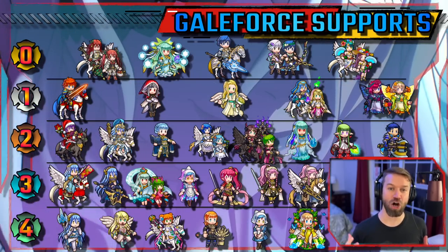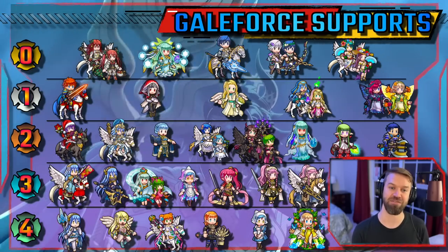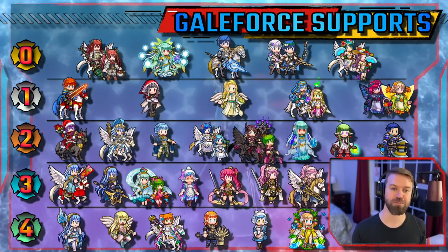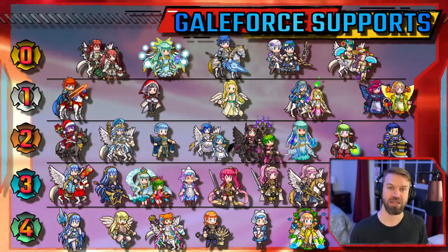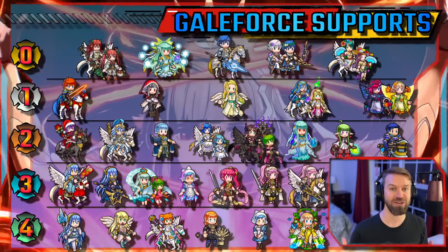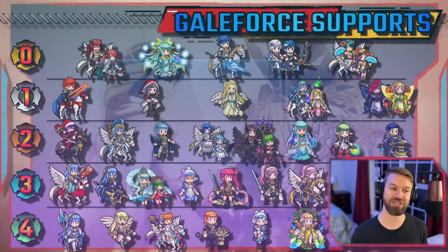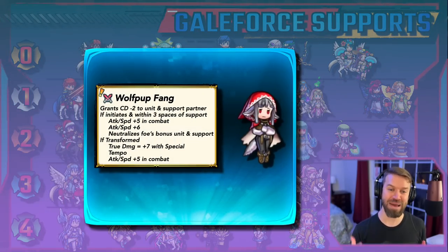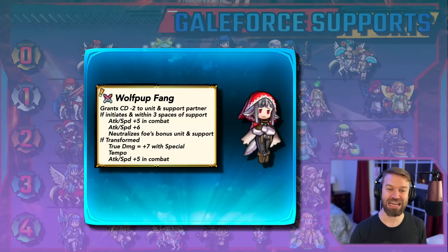In tier one, all of these units excel at their position — true building blocks and not just secondary fillers. We have Peony and Hatari Azura. The fact that they can dance and then dance someone else with the duo skill is very, very good. Next we have Raphael — that cooldown reduction to anyone is fantastic, and he's actually a very good initiator all on his own. The same is the case with Valoria, who got an amazing refine. Minus two cooldown reduction is just huge, and she has extra stuff to boot.